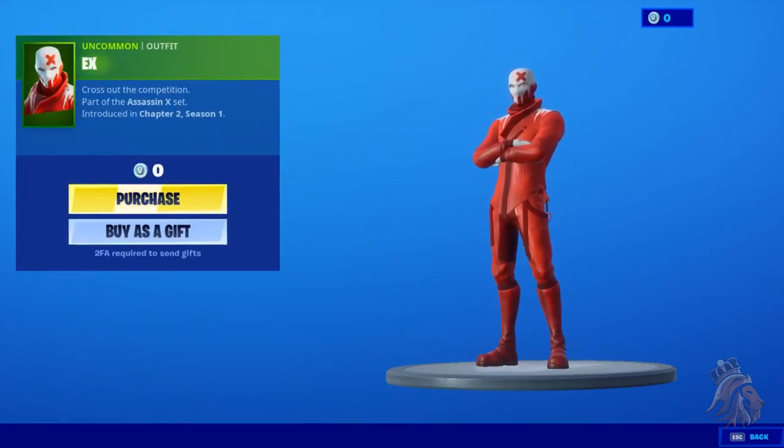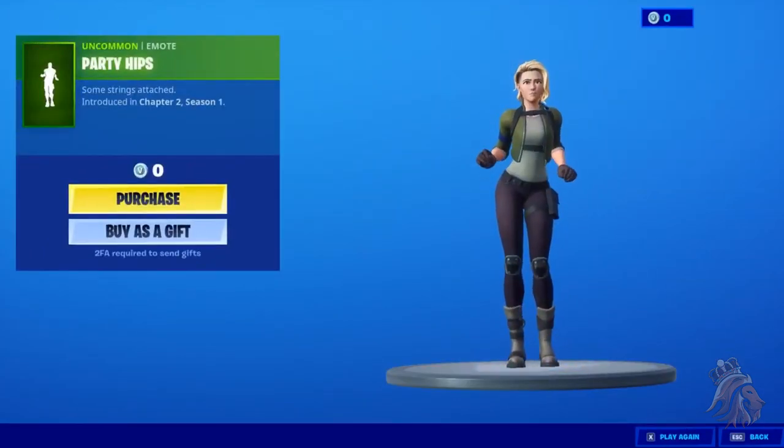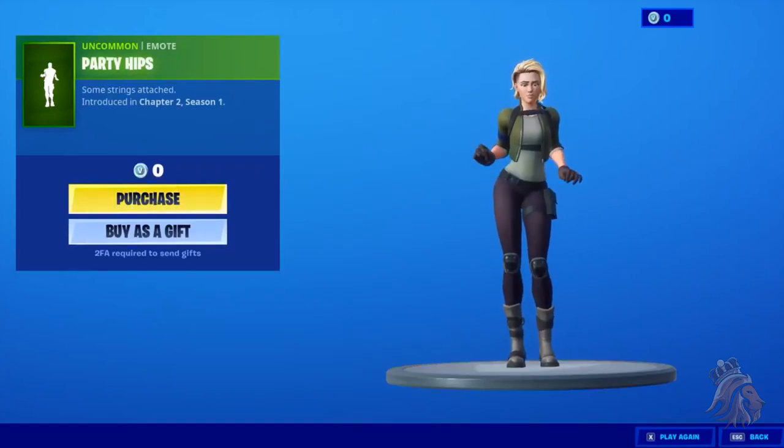This skin right here is called X — it's an all-red skin. I do like the color red and in my opinion this skin is really cool. It's only an uncommon so it's only 800 V-Bucks, which is definitely affordable. To be honest, I'm more than likely going to cop it when it comes to the item store within the next couple weeks.